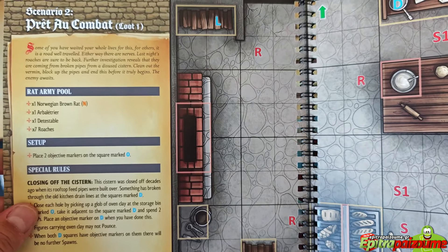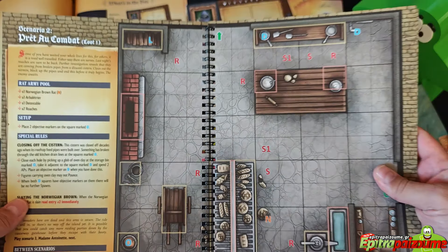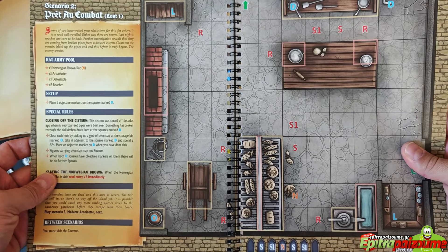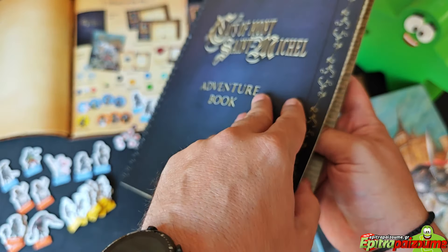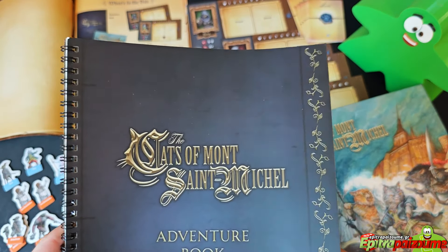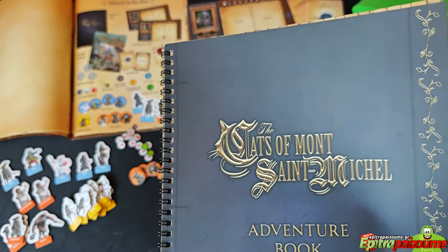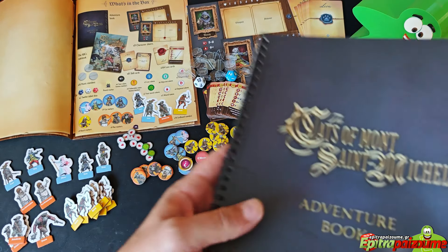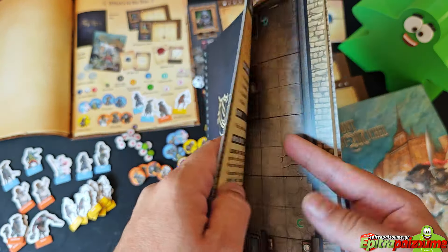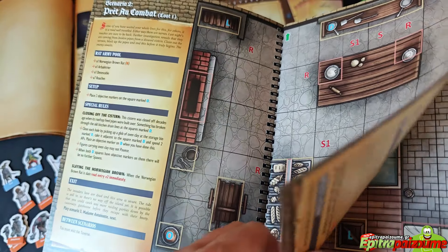Scenario two is play and combat, with a slightly larger playing area — similar setup, very nice and compact. You could easily have just the book and the tokens and take it anywhere — very compact to fit in a bag, suitcase, or briefcase, just like with Escape from Stalingrad Z.